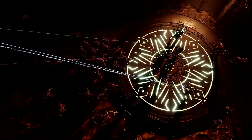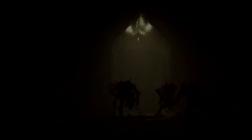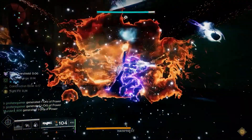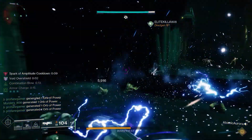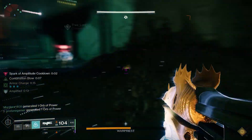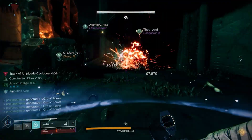Crota's End features four separate encounters: the Abyss, aka the Lamp Room; the Bridge; the Deathsingers; and finally Crota. The first two encounters do not include any bosses. The Deathsinger Eryute is technically a boss, but more of a mini-boss, leaving Crota as the only true boss encounter. You'll face all the typical Hive enemies: Cursed Thrall, Acolytes, Wizards, Knights, Ogres, and Shriekers.